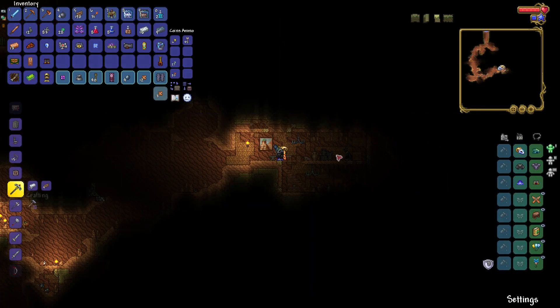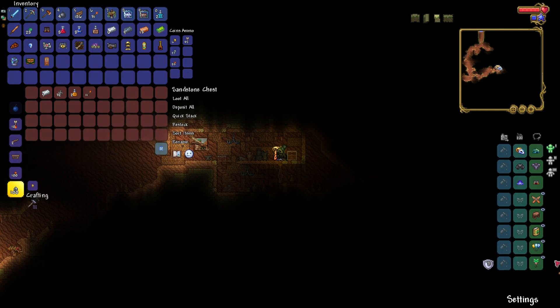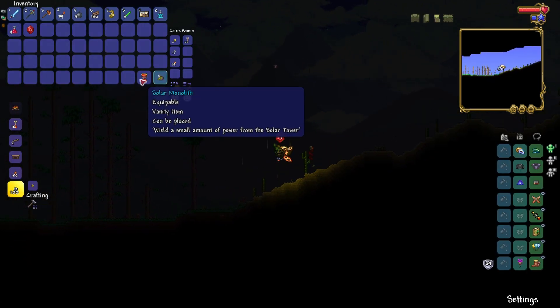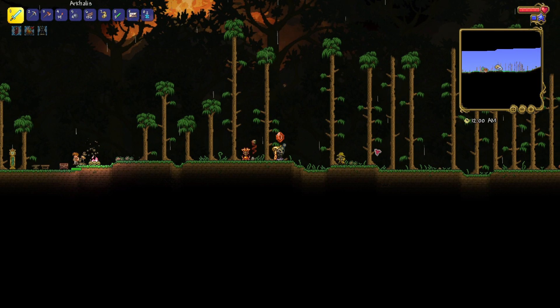I want a better pickaxe — anything better than a copper pickaxe. But that's desert boots, I really needed it because I was tired of walking slow. Solar monolith — can't this be used as a light source? I think it can be. Yep, it does work as a light source.